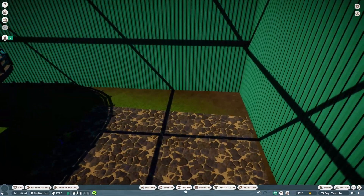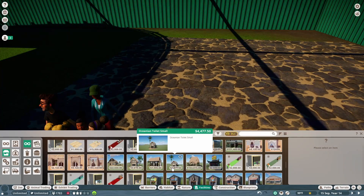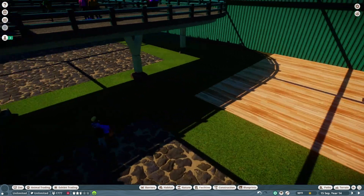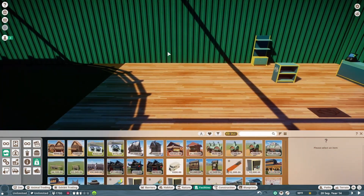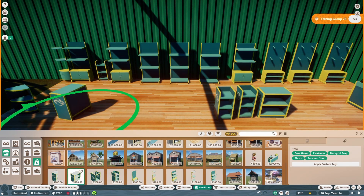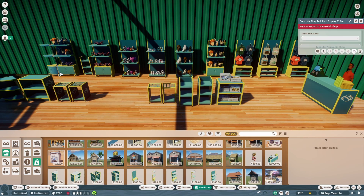The next episode I'll be releasing isn't going to be part three, because I need to take a bit of a break from the reptiles. The next episode will be doing a habitat before I do the next section within the zoo — whether it be the aquatic, the arctic, or the African grassland — I'll put another habitat in before breaking into one of those sections.